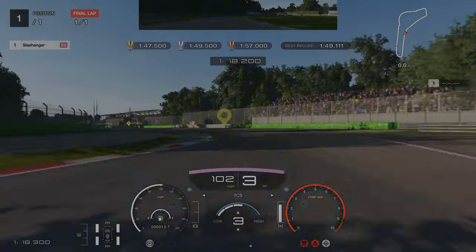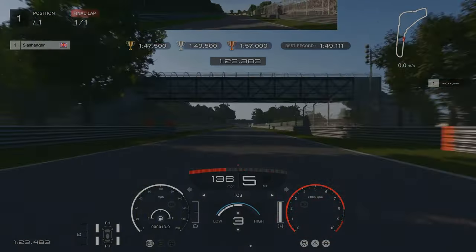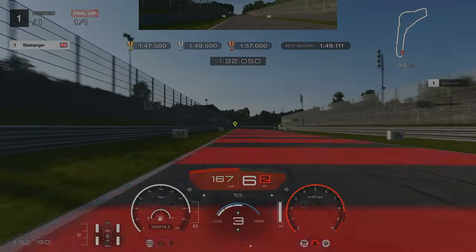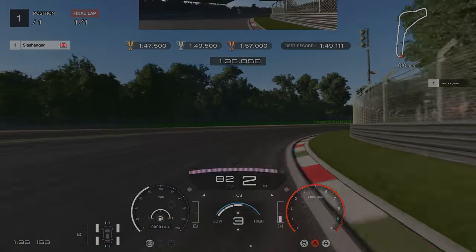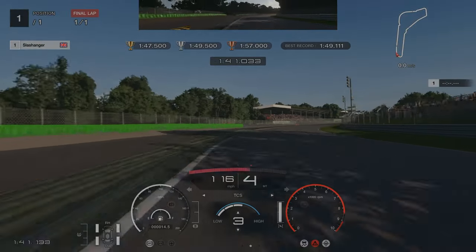Shift to 3rd, and then when we are out of the chicane up into 4th. Next braking zone, braking at 100m. You might prefer 3rd gear here — it's up to you — but I prefer 2nd. And then it's a straight run to the line.